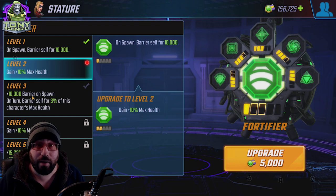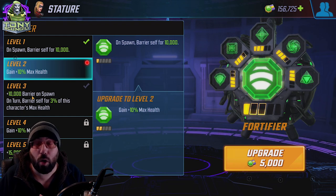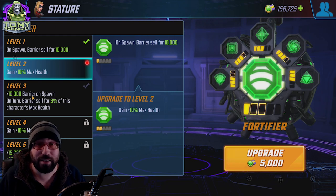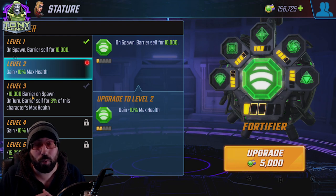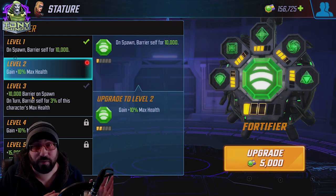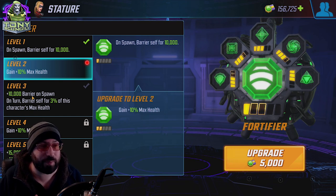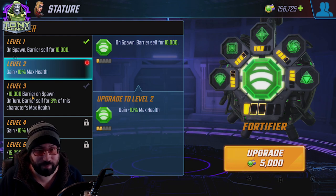For those who don't know, barrier is an overshield that is unaffected by defense up, armor, or piercing. Basically, whatever damage you take goes from the shield first and then moves on. I believe piercing damage can go through the shield to some extent, but the details on that I'm very shaky on.